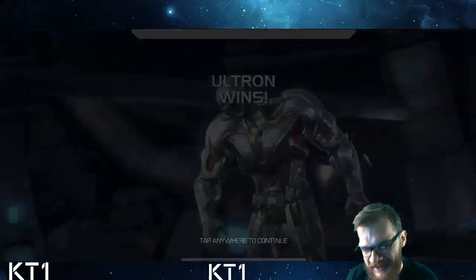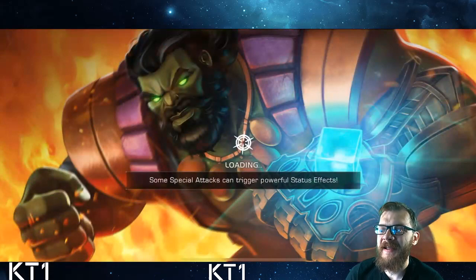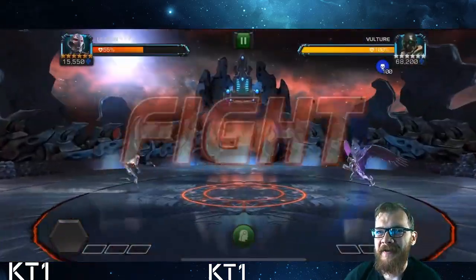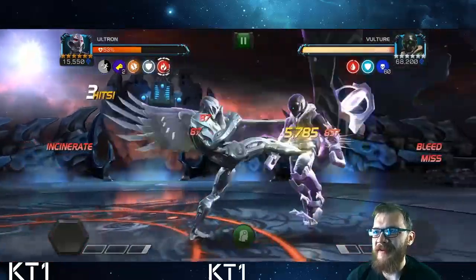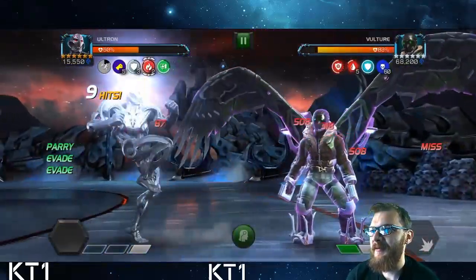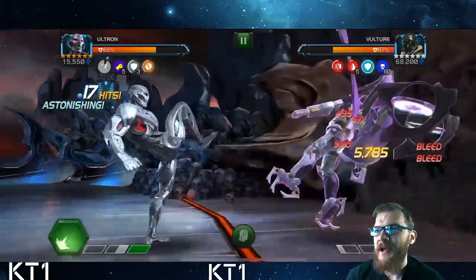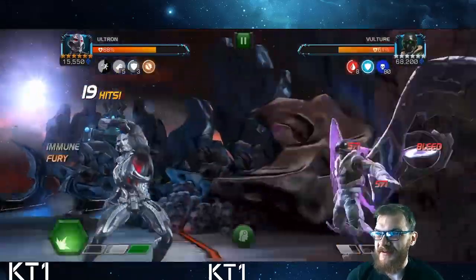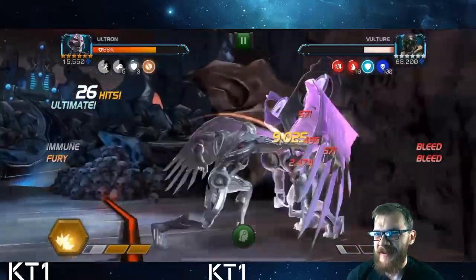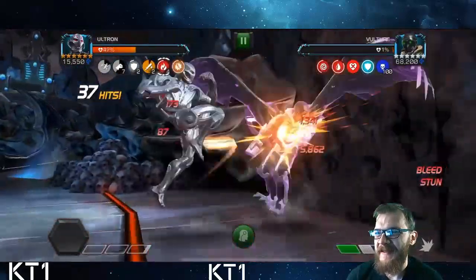That fight is pretty much over. I will showcase Ultron without synergies towards the end of the video. We have one more fight on this lane, then I'll jump to the tech variant. Now dealing with Vulture — the fact that Ultron has double regen available in his kit is extremely amazing. He's a very sustainable champion. I don't even feel bad taking recall damage like you typically do with robot champions, since being double immune is awesome.